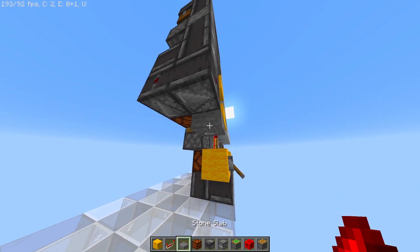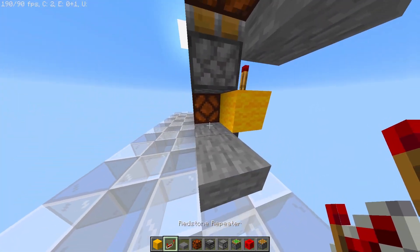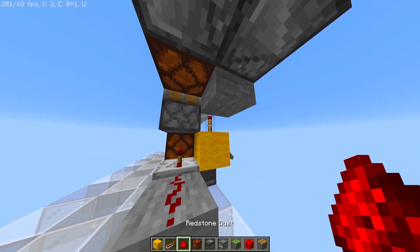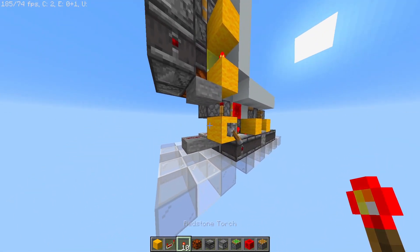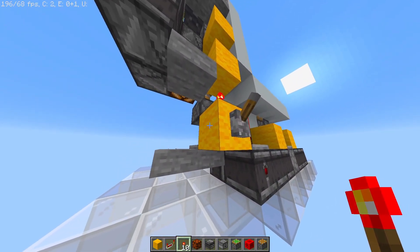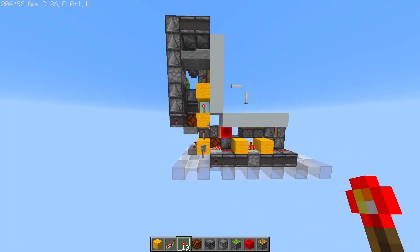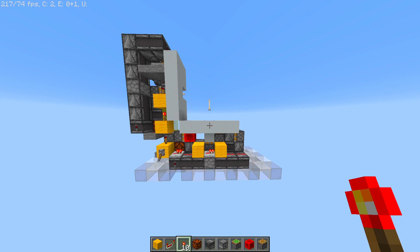If you press the lever it should retract without problems. Now we can focus on the bottom half as well. We can use slabs like this, another repeater on top, with a redstone dust and a torch on the side. We should deactivate the lever just to have everything fixed and it should retract both neatly. We can fix that later. I'm just gonna copy over the other side now.